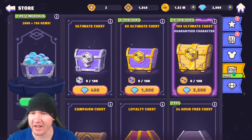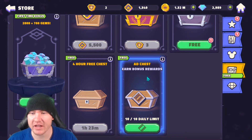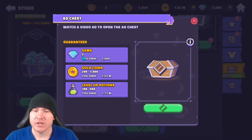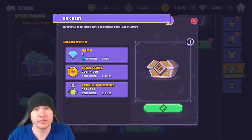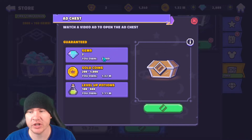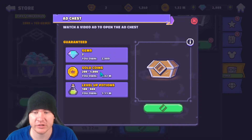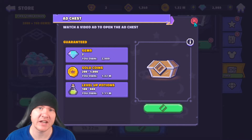In your store, scroll down to find the ad chest - you can get 10 of them per day. Start the ad, go about your business, collect your rewards. It seems tedious but it's two gems per chest guaranteed, so that's 20 gems a day. Over a month that's roughly 600 gems. If you're a free-to-play player this is a great source of gems, which are important for refreshing energy and refreshing elite campaign nodes. There's also good gold and potions to be had - it seems small but over a month it adds up.